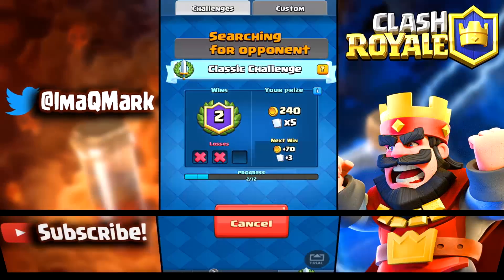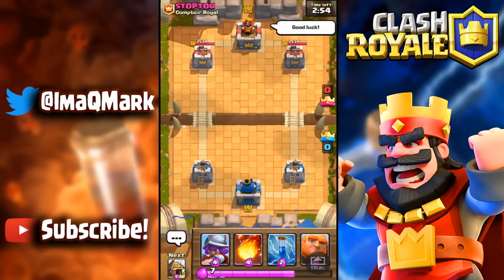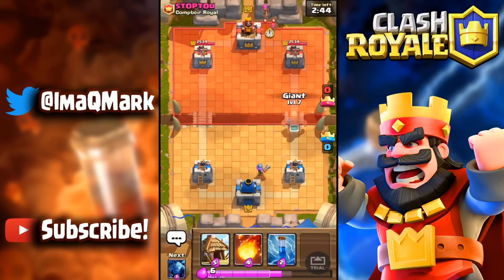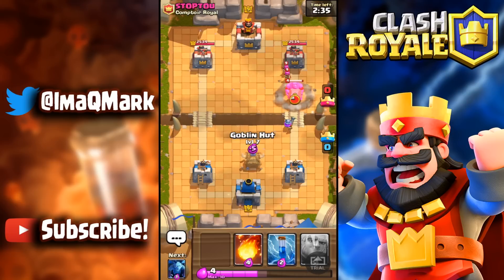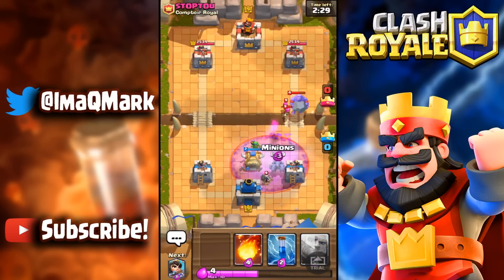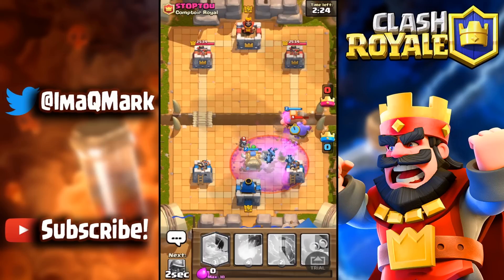Now we're getting into a live battle. I'm going against someone from Contour Royal. We don't have the greatest starting hand, so I put down a musketeer hoping for a heavy push. He has a bowler which is going to wreck our stuff, so I go with minions and then drop the giant — we can't let that bowler get any more hits on our tower.